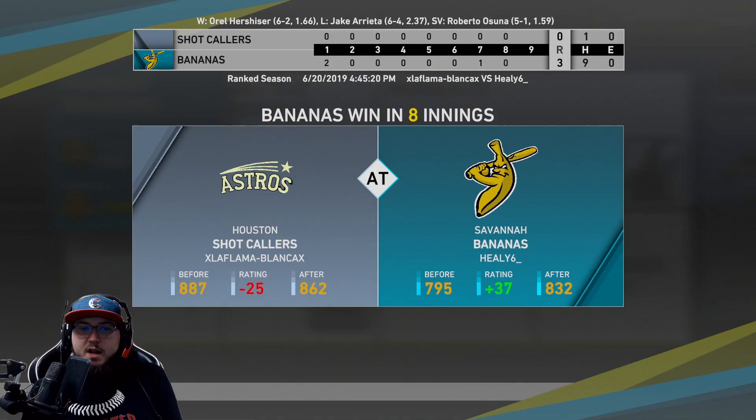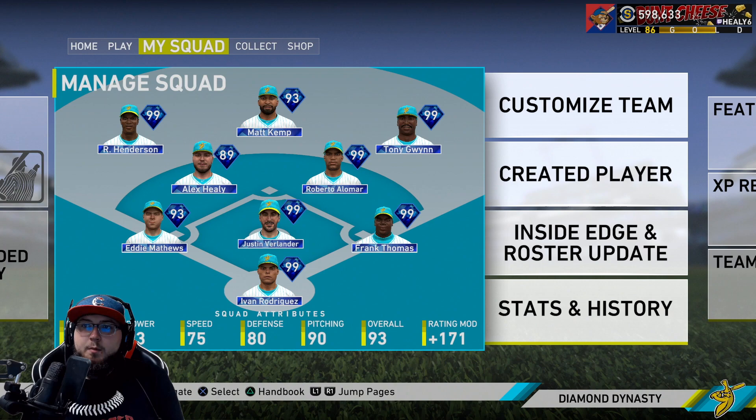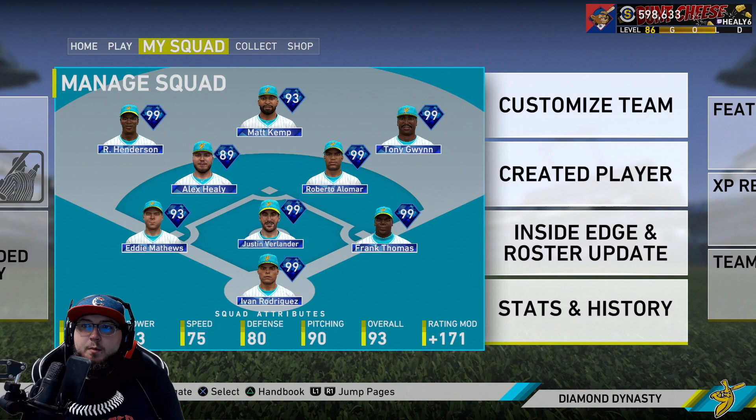He quit — come on man, that was his World Series game and he gave up. He had one hit but still, he didn't want to do anything. Final stats: Alomar got a hit, Healy with two hits, Frank Thomas one for three with a home run, win. Matt Kemp two for two with a walk and scored a run. Eddie Matthews drove in a run, Pudge got a hit, Hershiser got a hit. Henderson and Gwynn both without a hit. That's gonna do it for this gameplay — if you guys enjoyed, leave a like and subscribe. This is Healy, I'm out, peace.